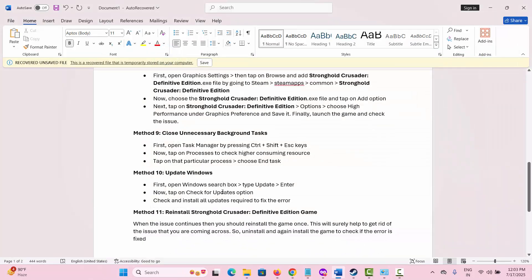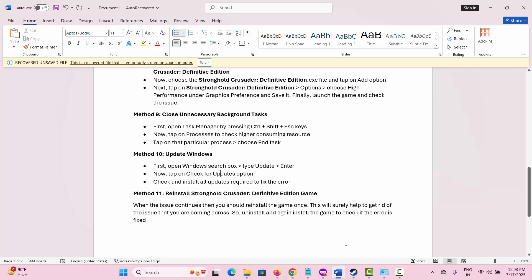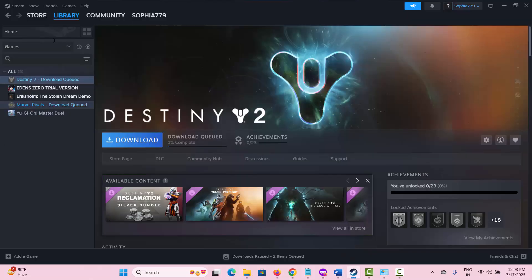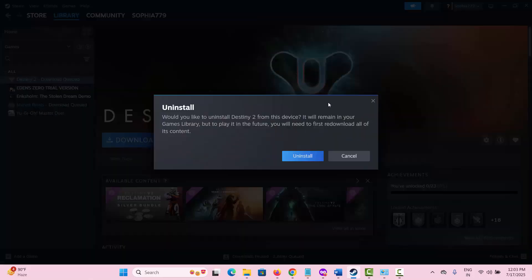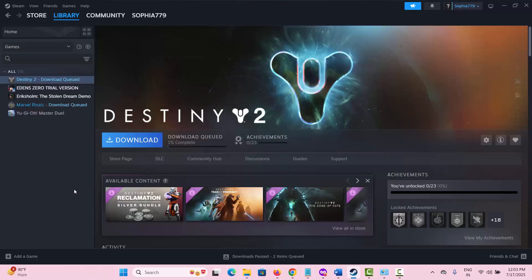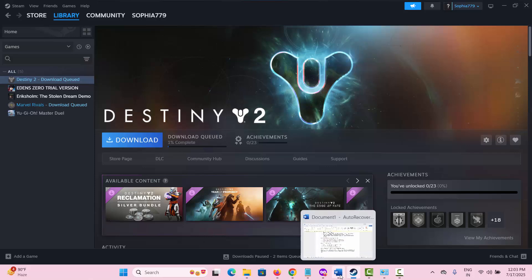Finally, when all the other methods don't work, it's time to reinstall the game. Go to Steam under the Library section, select the game, right-click on it, go to Manage, and click Uninstall. Click Uninstall to confirm and the game will be removed. Restart your PC, then relaunch and reinstall the game and see if you can play without any further problem.